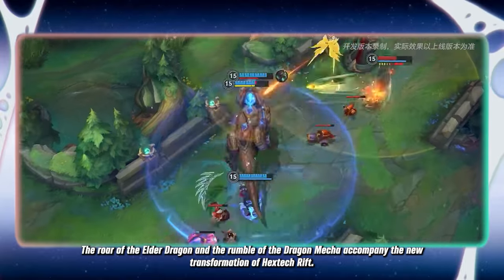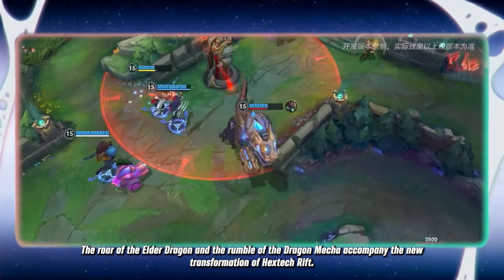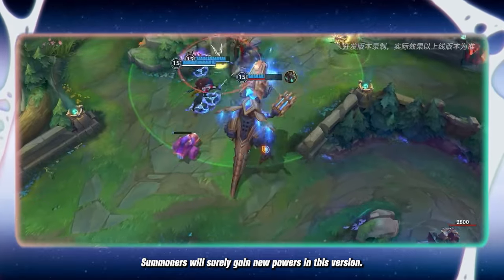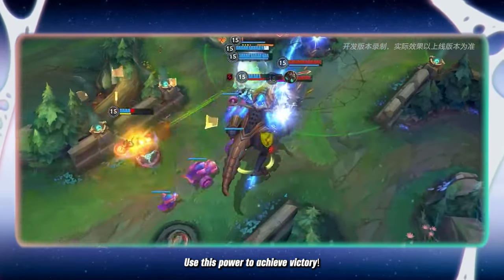The roar of the Elder Dragon and the rumble of the Dragon Mecha accompany the new transformation of Hextech Rift. Summoners will surely gain new powers in this version. Use this power to achieve victory.